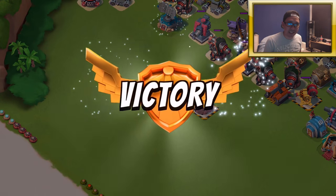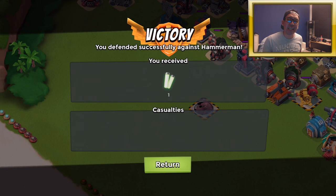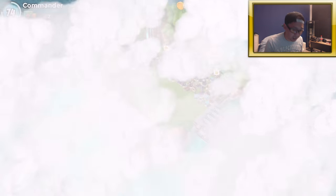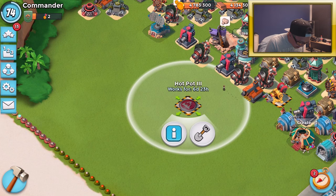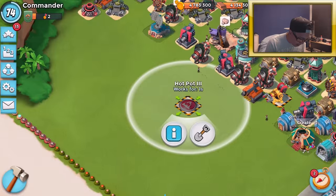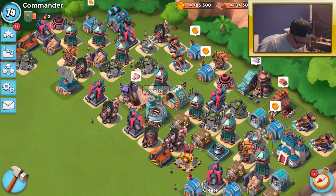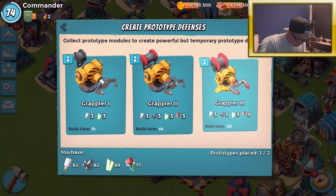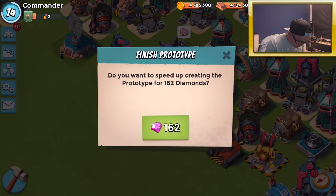So that's basically this stage. We're gonna be changing over to two grapplers and see how it works. Let's destroy this hot pot — we're gonna be building it up again soon — but for now goodbye, and I'll be building the grappler. A level three grappler, bam.